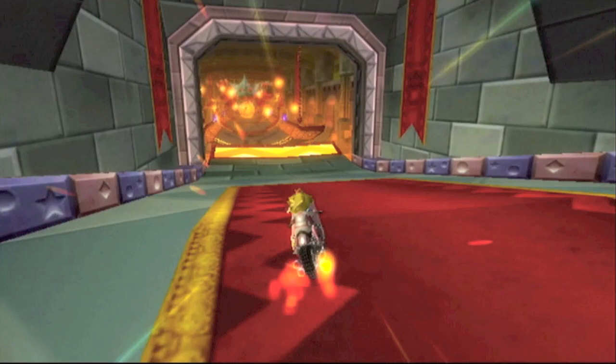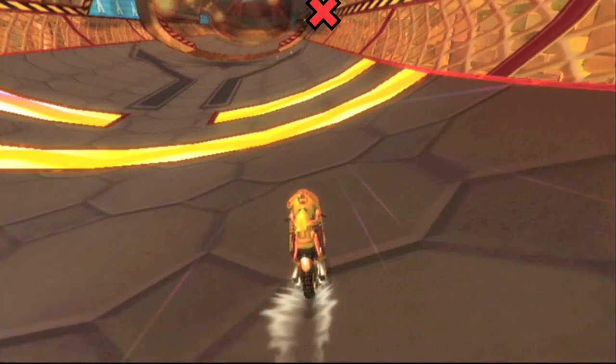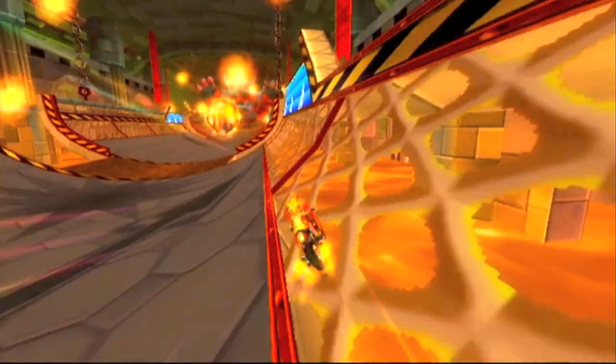What you're going to want to start by doing is wheeling to the right side of this boost panel. You gotta line up on the right side because that's where the glitch takes place. When you land, don't cancel your wheelie right away — just let it go away naturally.